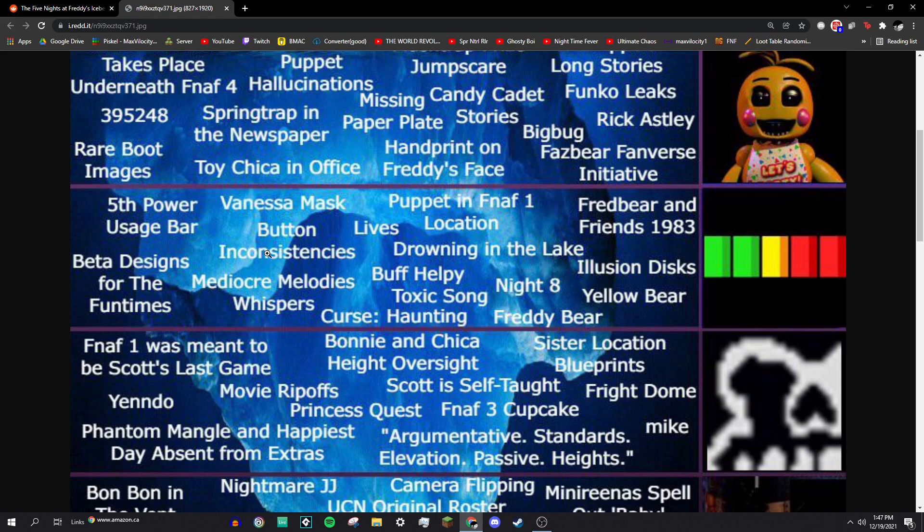Lives: in the game files for the first three FNAF games, there's an abandoned lives counter that presumably would have been used for a live system that was scrapped. I imagine it would have worked so that if you died, you'd start from that night again, and if you lost all three lives you'd have to start back from night one — which would have been super annoying.